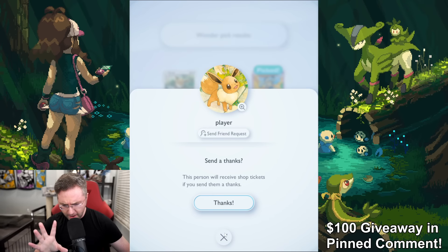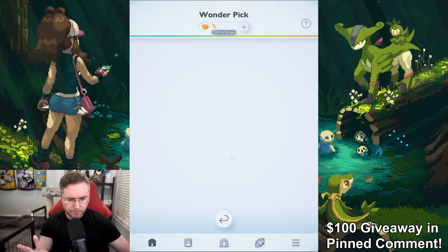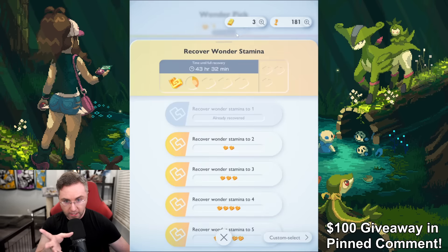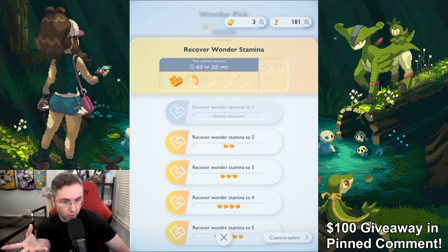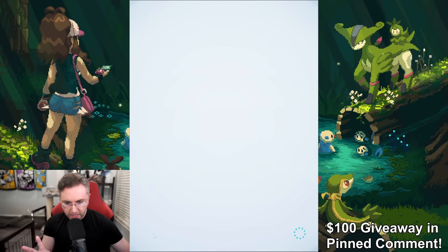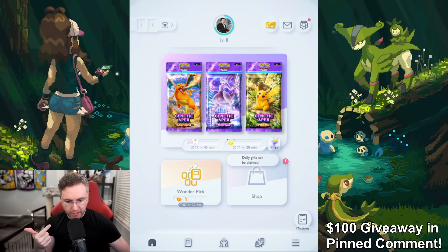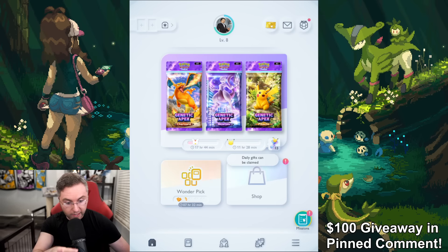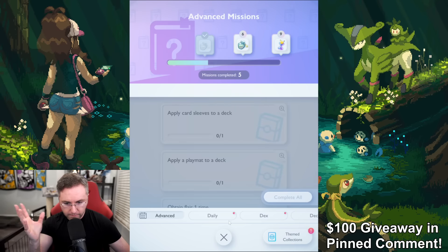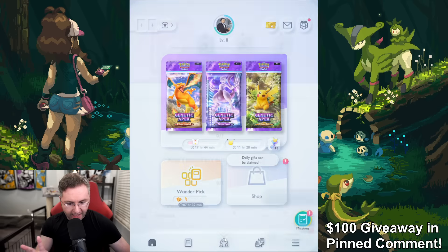There's also free currency. The free currency could add more wonder picks. I have 181 of them, so I'm not going to be recovering that right now. So the homepage has pack opening and Wonder Pick as your main things. You also want to continually look at your missions to unlock more pack openings. And now let me show you the pack pity.